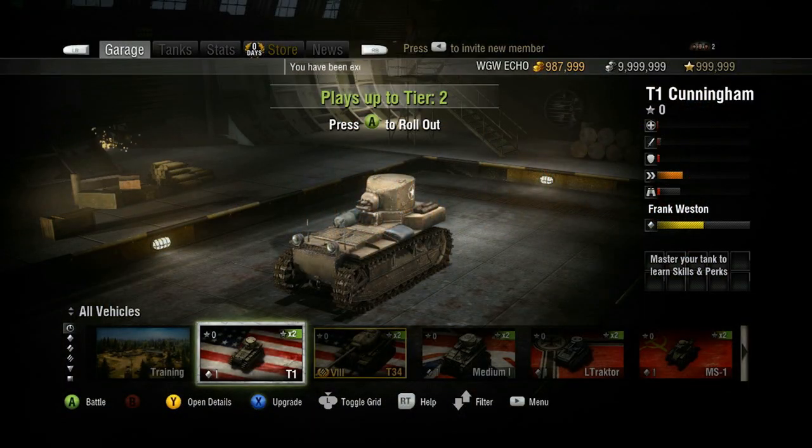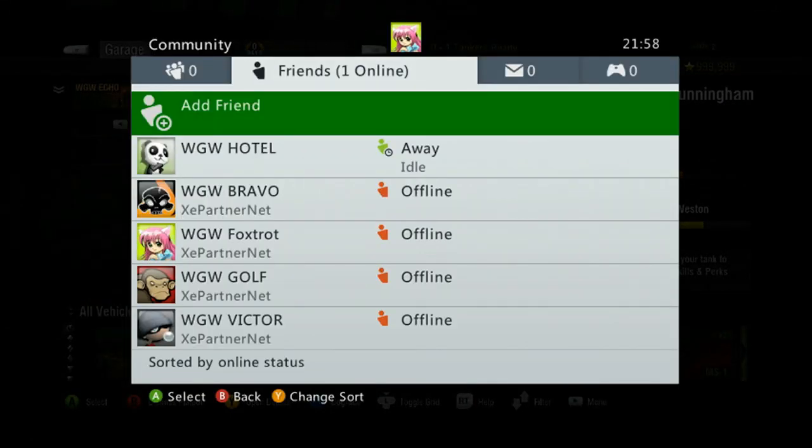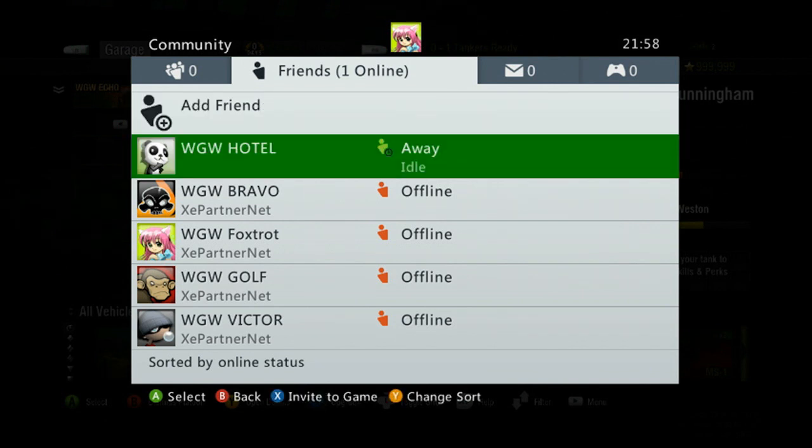Starting a platoon with your Xbox Live friends begins in the garage. Pressing the back button on your controller will bring up your Xbox Live friends list. From here, select the friend you want to join your platoon and select Invite to Game.